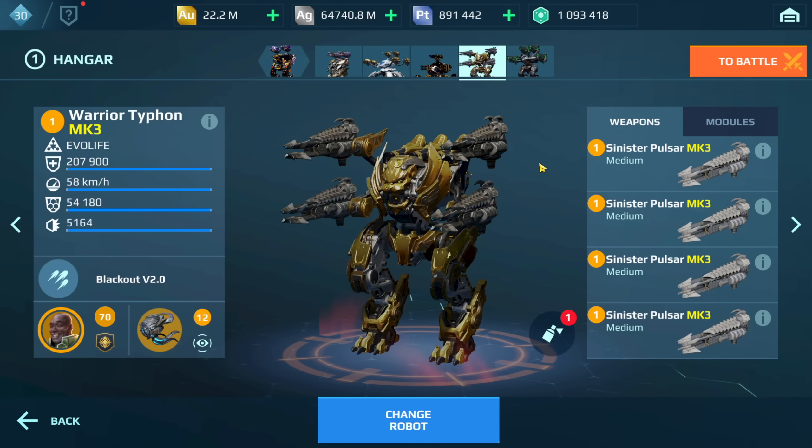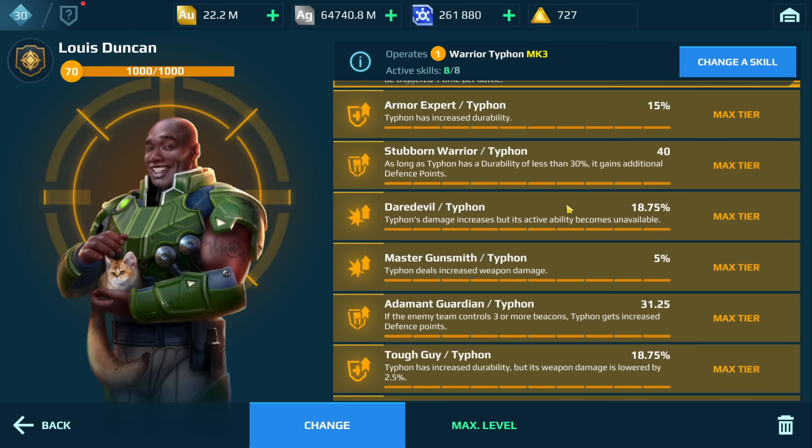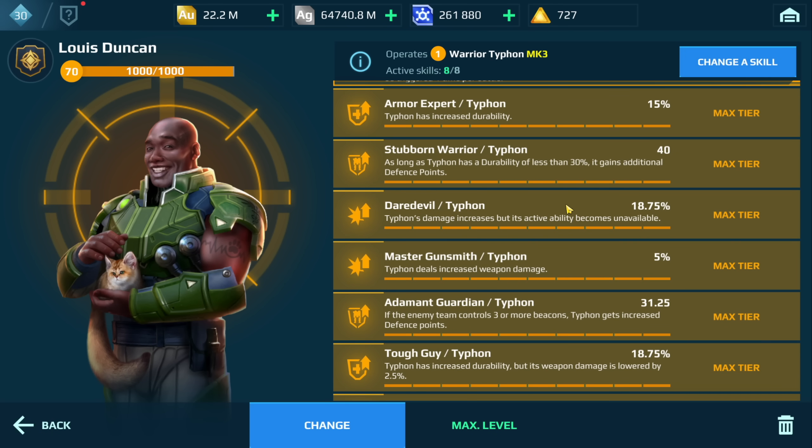This is a build I kind of stumbled across by accident during a recent members-only live stream. One of my members asked me to run the Typhon with the Pulsars and the Ghost skill, but then I was trying to optimize the build and thought, what about the Daredevil? The Daredevil skill will boost your damage up by 18.75% if you have the skill maxed out, but you can't use the Blackout ability.